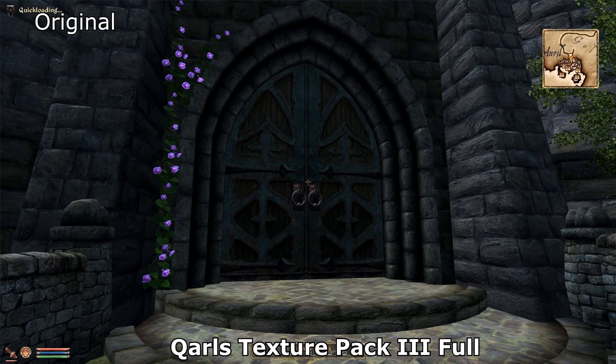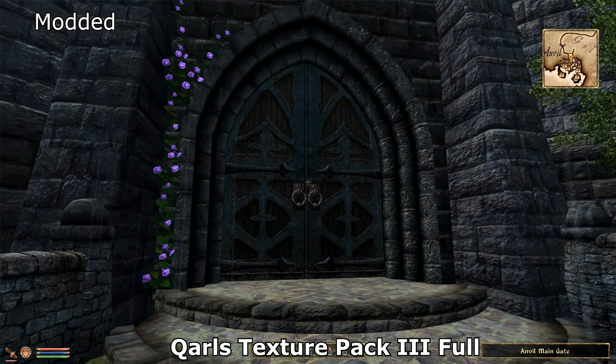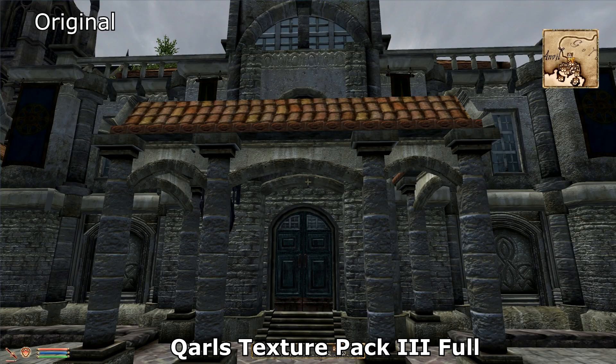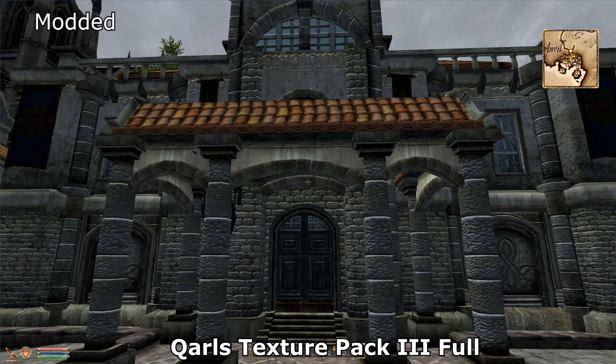So we're going to take a look at the Quarls Texture mod. What this mod does is add some nice high definition textures to the game. The textures in Oblivion already look fairly good in my opinion, although there are a lot of areas that need a bit of work. What this mod does is add a little bit of fidelity, a little bit of crispness and depth to the textures. It may be very hard to tell here on YouTube and these might not be the best screenshots, but go ahead and look at the mod's page and it will really tell you exactly how good this is.